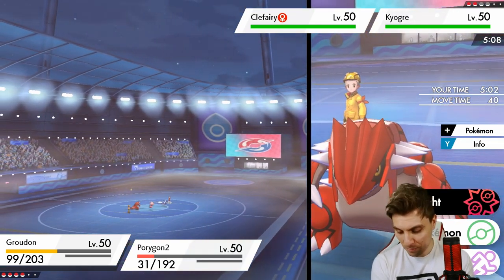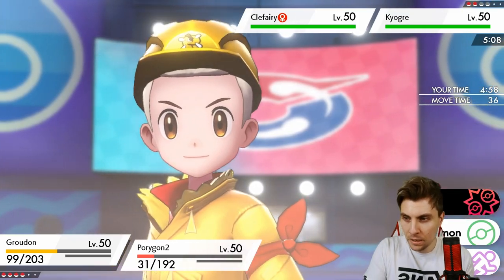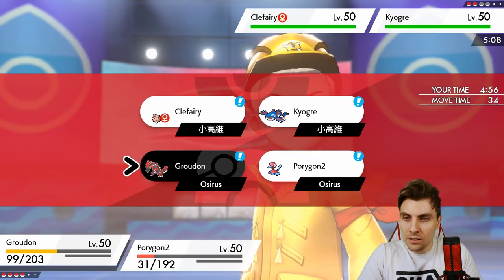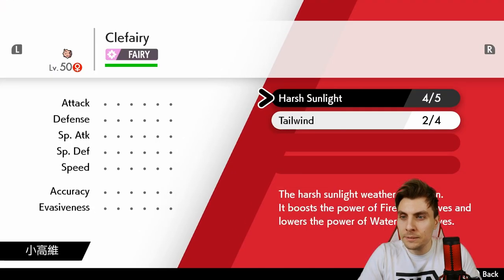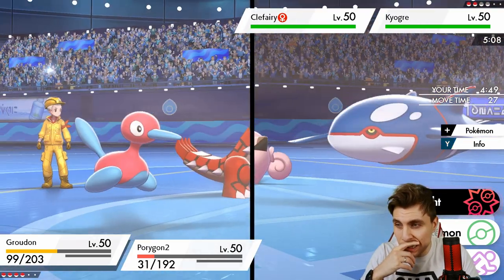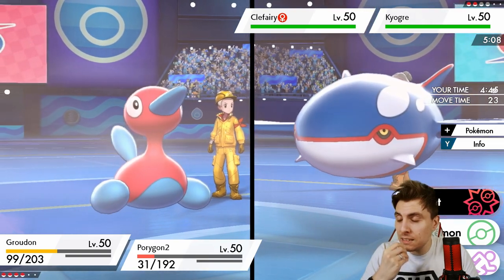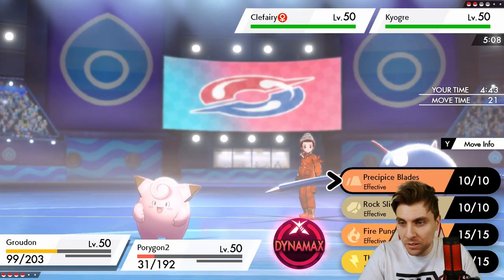What have we got in the back? Charizard, Regieleki. How many turns of Tailwind have we got left? Two — two too many I think. We sack these, bring in Regi and Char, and double protect. Yeah, I think we'll be alright. We'll go for Precipice Blades — I don't really need the Trick Room now. I'm going to just try and recover with P2 if I can.